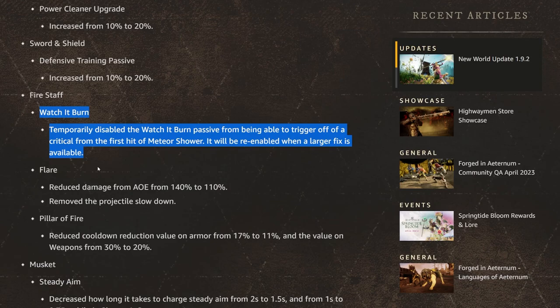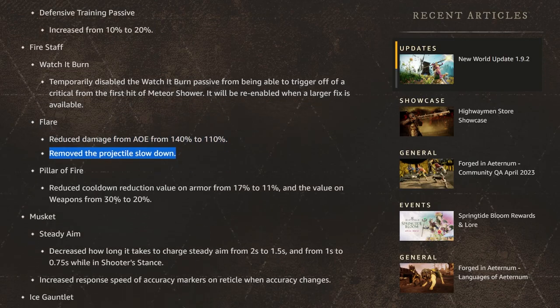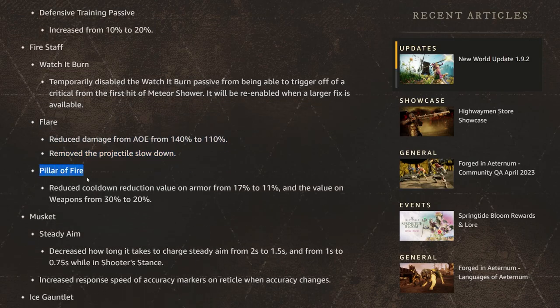Flare has been nerfed — damage from AOE reduced from 140% to 110% — and they also removed the projectile slowdown. For Pillar of Fire, they reduced the cooldown reduction value on armor from 17% to 11%, and on weapons from 30% to 20%. Pillar of Fire could literally be off cooldown all the time when blasting into clumps, but that's no longer going to be possible — a pretty massive nerf.